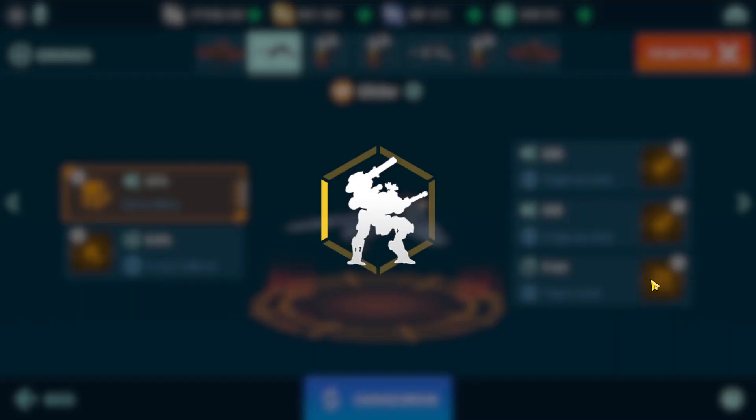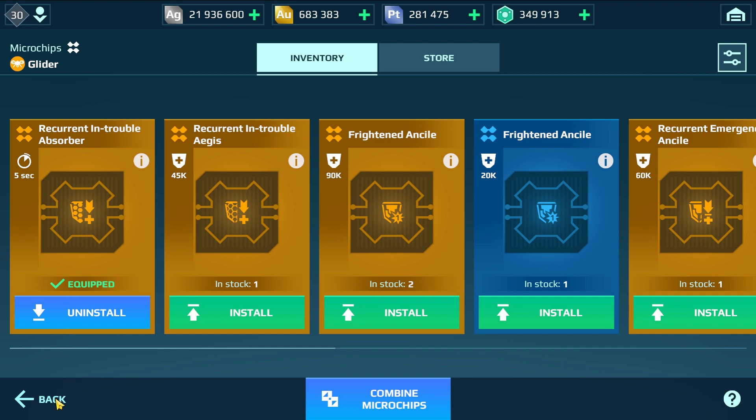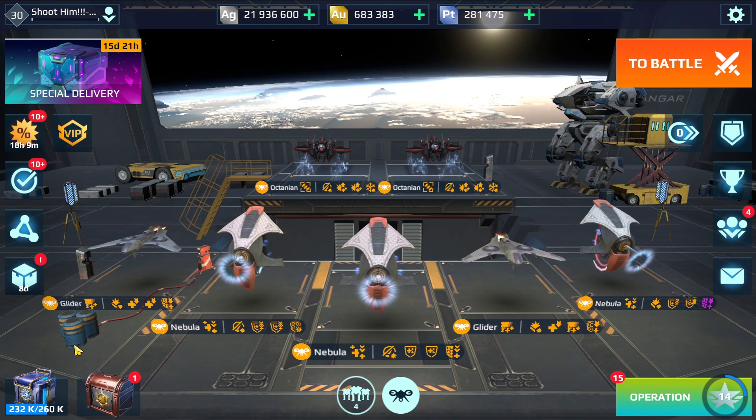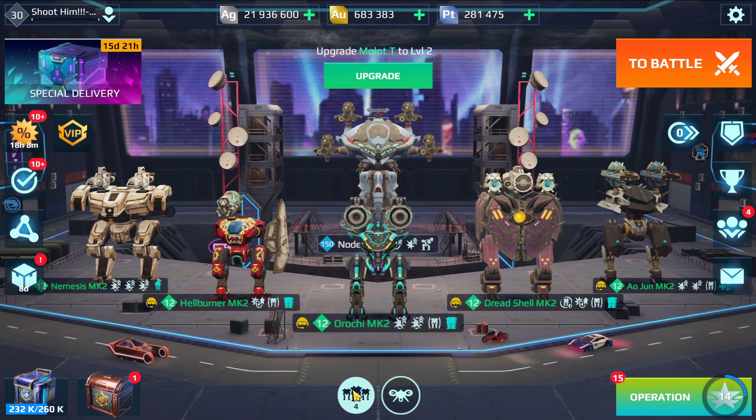You're going to see the in-trouble absorber with the Nemesis. It means the Nemesis is gonna be almost immune to any upcoming damage. This is gonna be insane gameplay guys.